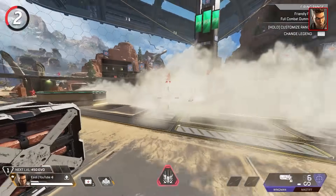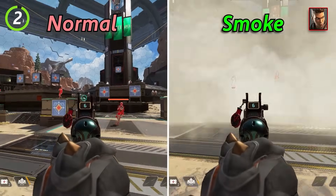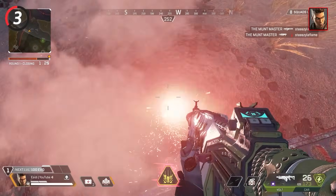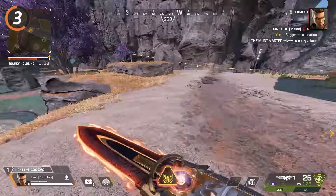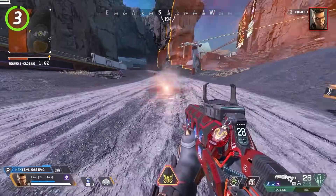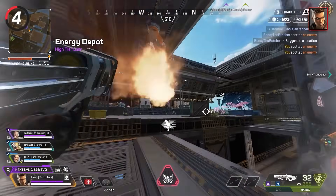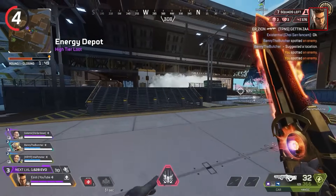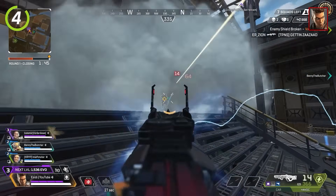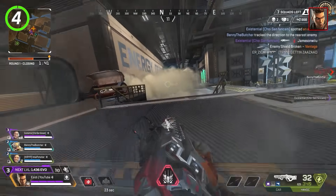Controller players have no aim assist through smoke, so if you're on mouse and keyboard, Bangalore's smoke is a huge counter to aim assist. It's super important to know how Bangalore's ult works — when you throw it down, it launches missiles starting from where the flare is to roughly 55 meters away, so make sure you throw your ult in front of your enemies instead of directly on them. Whenever possible, prioritize smoking off your enemies instead of smoking yourself — while both obstruct vision, smoking yourself means you can no longer see anything.